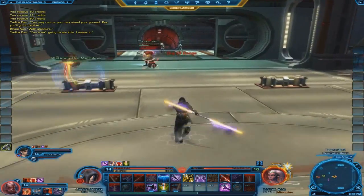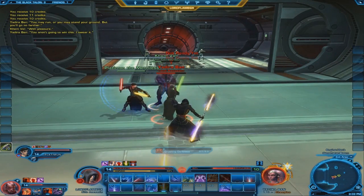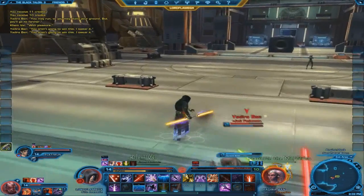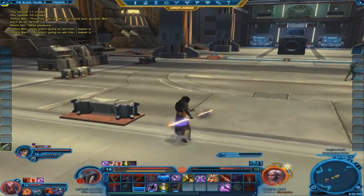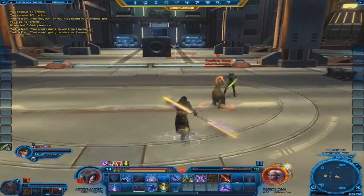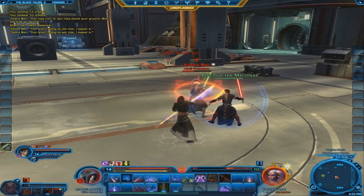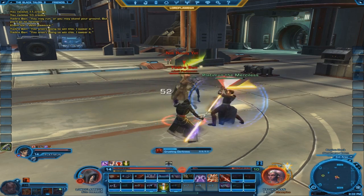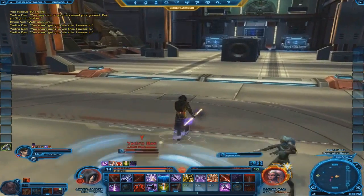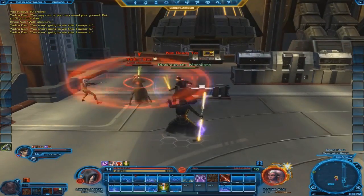She was immune. Backstab. Channeling Darkness. Don't do Cyclone Nova while I'm doing this. She's going to — yep. Run for it. Stop channeling your Darkness. Get away. I wish I could break it. Get away! Crushing Darkness, I should say.